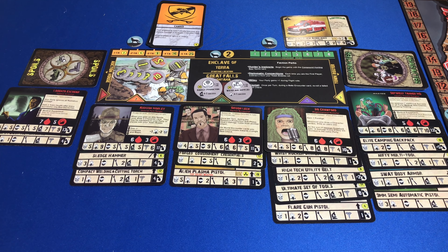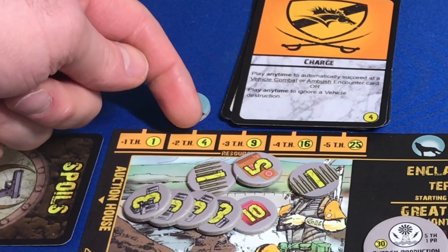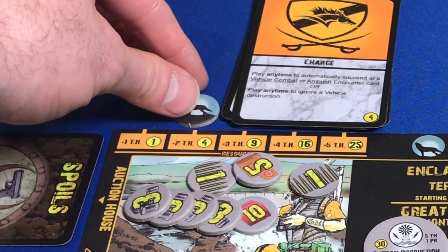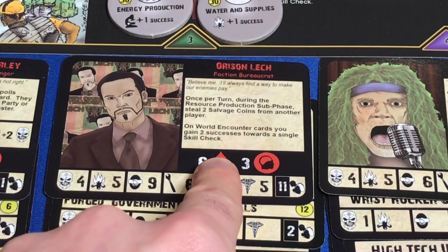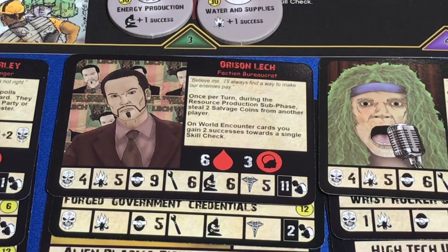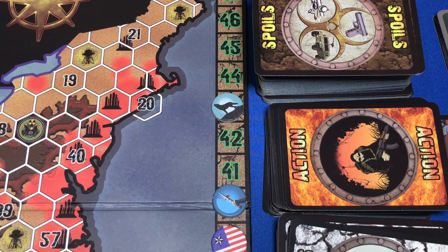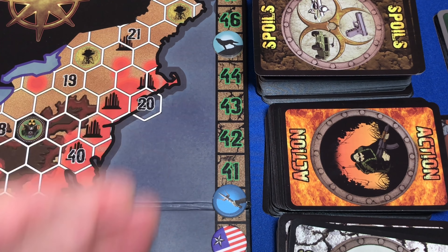Now we're going to move into our resource production phase. Up here it shows we get four salvage and two town health for having two resources. We also gain two more because of our wonderful Orson, so we're going to gain six salvage coin and two town health. We're at 45.